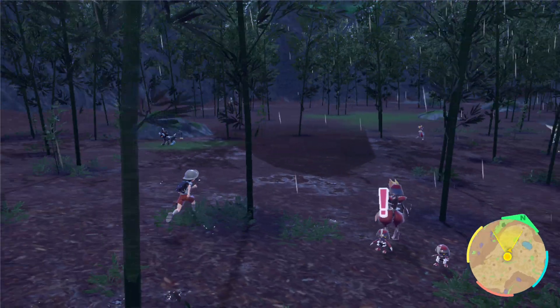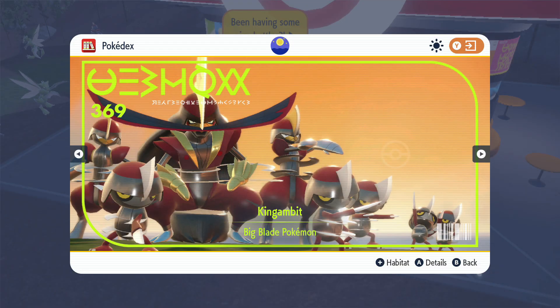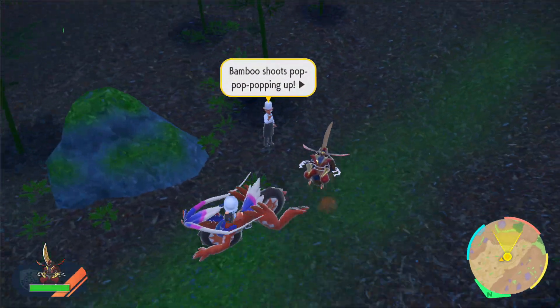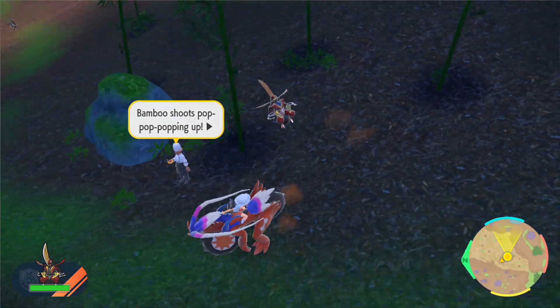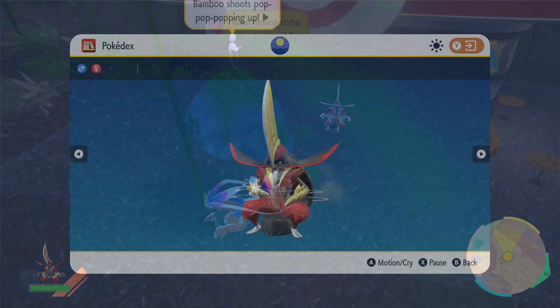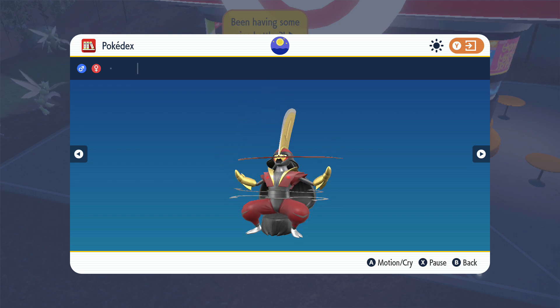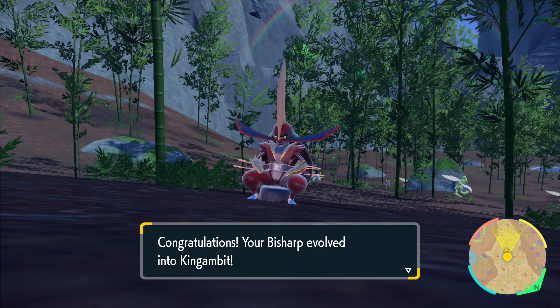Before you know it, you'll find and take down the three Bisharp accompanied by a group of Pawniard, and that King Gambit will be yours. That's gonna wrap it up for today's video. If you liked this video and want to see more Pokemon Scarlet and Violet guides and content, please hit that like button and subscribe to my channel. I have a ton of videos in the works right now, including videos outlining evolution methods just like this one, so look forward to more here on the channel very soon. But until next time, thanks so much for watching everyone, and take care.